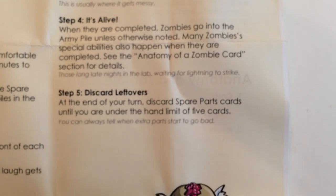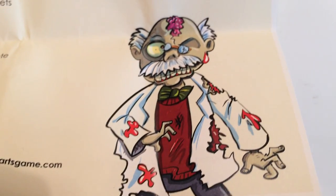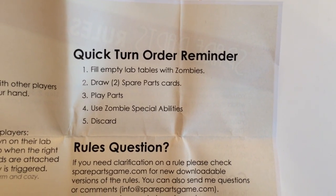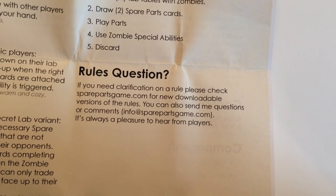Step 4 is Alive — when a zombie is completed, you trigger its ability. Here's a cool little Frankenstein zombie illustration. Quick turn order reminder: fill empty tables with zombies, draw cards, play parts, use zombie special abilities, then discard.